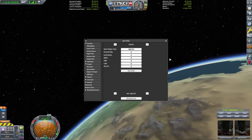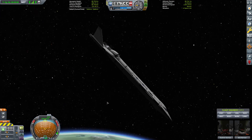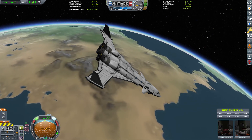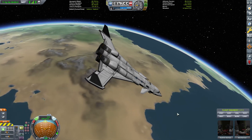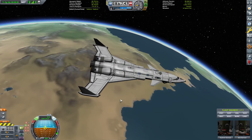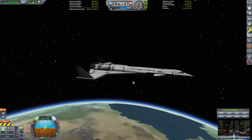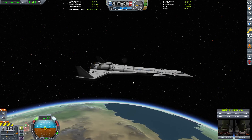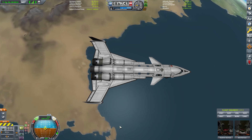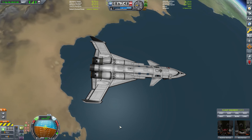We can retract the gear. Now hopefully when I press T for SAS and turn on RCS and tell it to go prograde — look at that, it's not firing RCS! That is beautiful. Now I'm using my reaction wheels to control roll, pitch, and yaw, and if I want to go left, right, up, or down, the RCS is only working for translation. Roll left, roll right — no RCS. Pitch down, pitch up — no RCS. Yaw left, yaw right — no RCS.